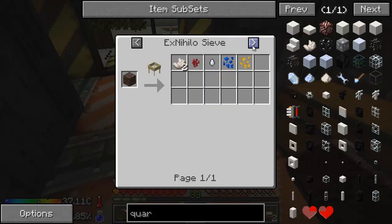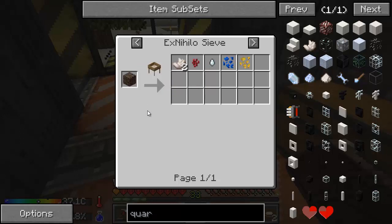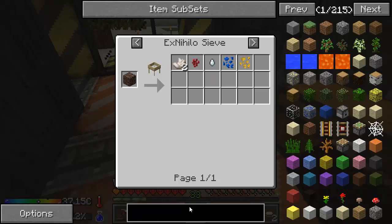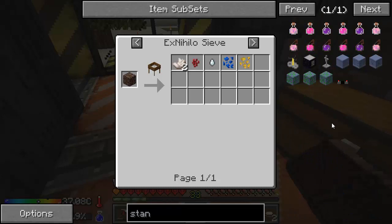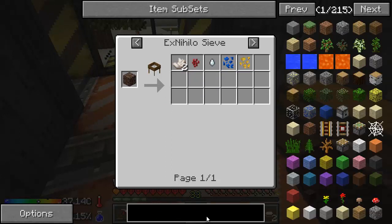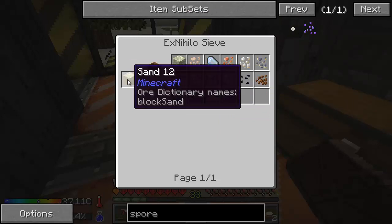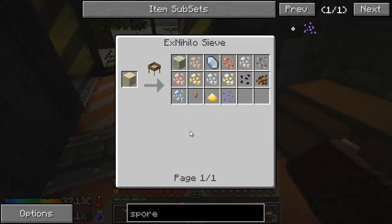Let's find it here just to make sure. Here we go — soul sand. And soul sand comes from putting sand in witch water. So we need to get that all set up, which means we need mycelium. And to get an ancient spore — ancient spore, that was it — ancient spore is a 1% drop rate from sand. So we really need to get our auto sieving set up. I think that's what we're going to do next.